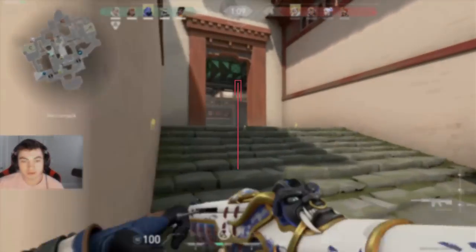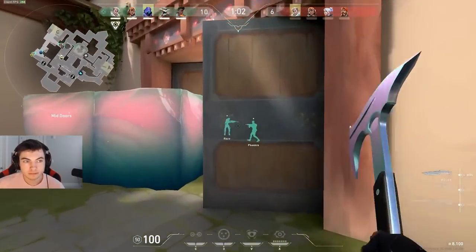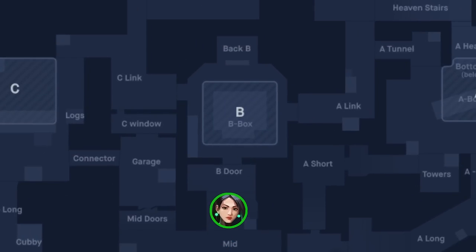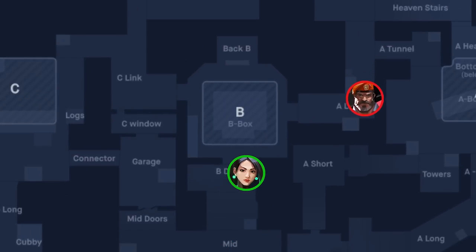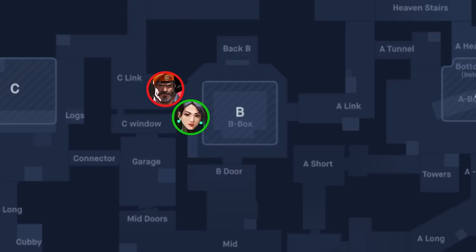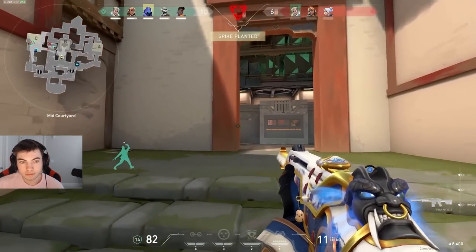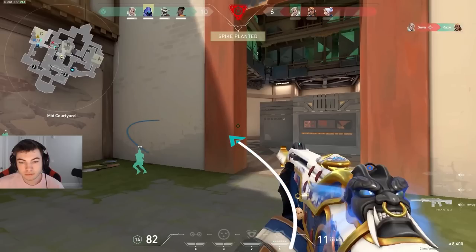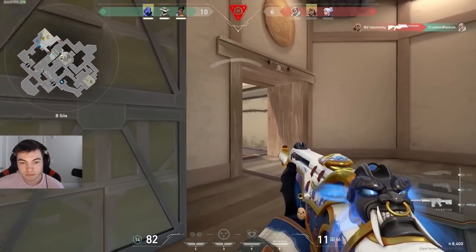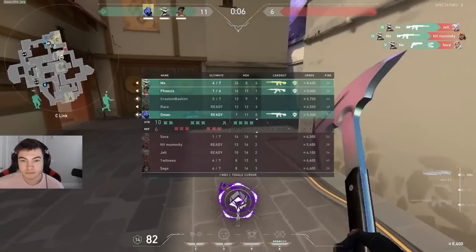The next thing is lurking, which is incredibly powerful — the lower in rank you go, the more powerful this strategy becomes. If you're playing in a three-stack and enemies hit A on Haven, you just lurk up mid, wait a second, and listen. So many enemies will run through and make noise — enemies aren't diligent about clearing areas or watching their flanks as they rotate. You get a free kill and suddenly the enemies are afraid of a flank. It's even better to get that lurk kill and then dip out.